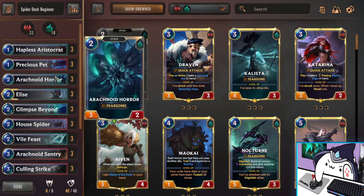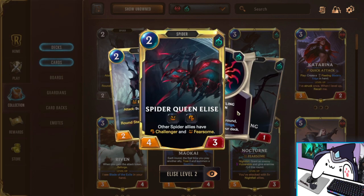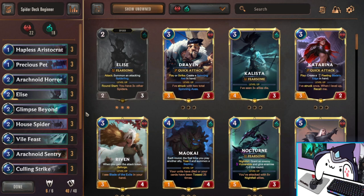Next we have Arachnoid Horror, who is a 2-mana 3/2 Fearsome. Fearsome is very powerful because units with two or less attack can't block him, so you're going to get in three damage attacks early on before opponents can play stronger units to block him. He can actually block enemy Fearsomes while being Fearsome himself — really, really good aggressive 2-drop. Next we have Elise, who is also Fearsome, a 2/3, and whenever she attacks she summons a free 1/1. I think she's one of the most insane attack-2 units in the game. When she levels up, all of your spiders get Challenger, so you can determine what they're hitting — really fun play-around.